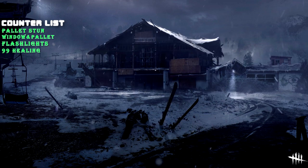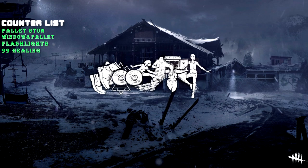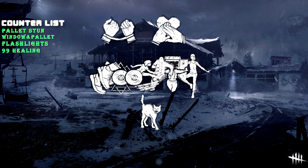In terms of counter perks, you have all the Exhaustion perks, Spine Chill so you know whether Legion is going for you or someone else, and Bond and Empathy to help you stay away from other teammates and avoid grouping up unintentionally.